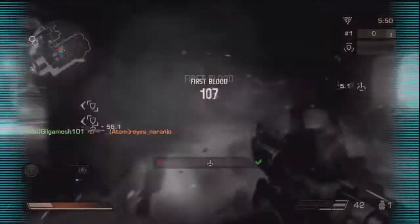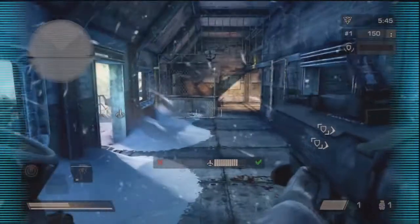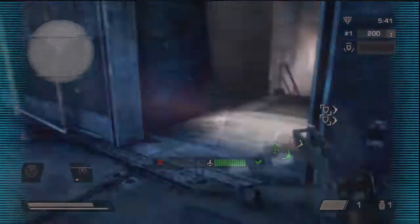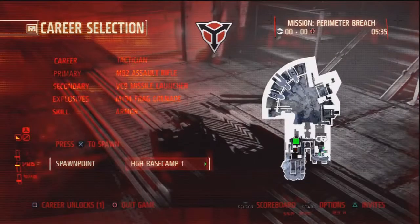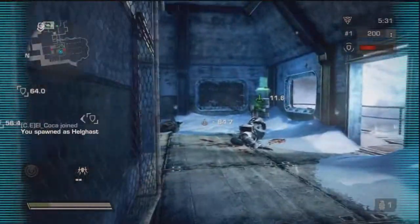I usually capture this top spawn, because everyone thinks you should capture this top spawn first if you're the ISA. But in my opinion, it's better to capture the other TSA over there, because that can help make or break the game. This TSA is okay, it doesn't really help much.